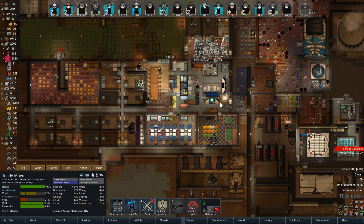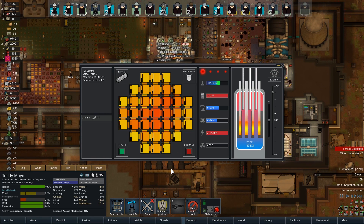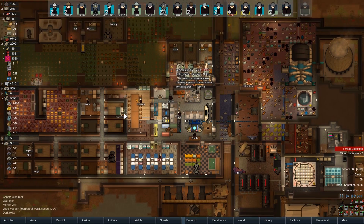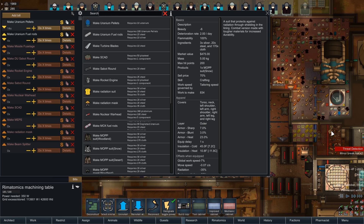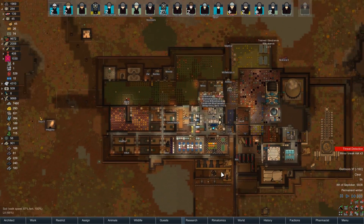Teddy, I need you to get up and come manage this reactor for me. I need to see how our fuel is going — if we need to make more rods, now is the time. We need probably at least four more at the moment. We have lots of uranium, so let's go ahead and make 14 rods.